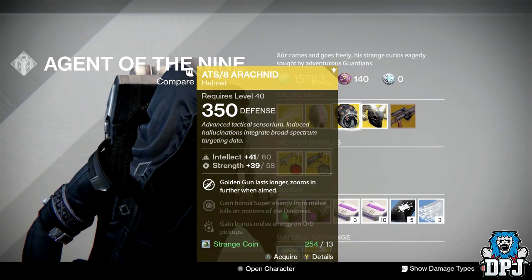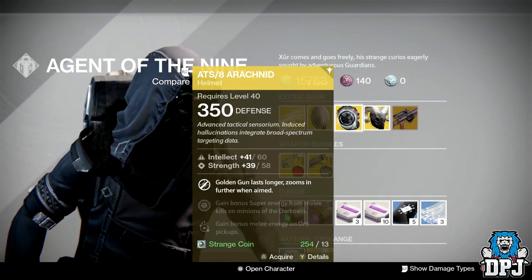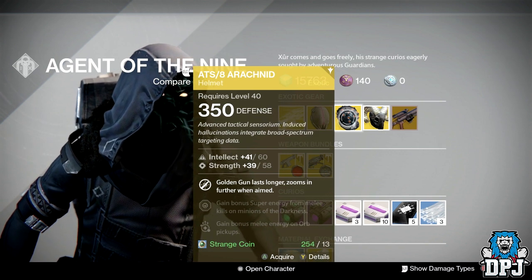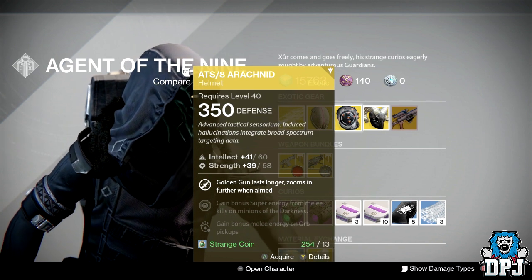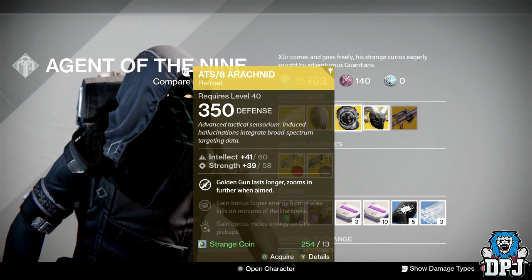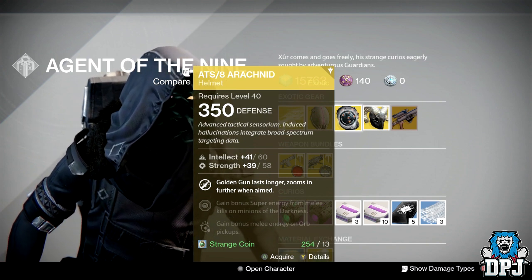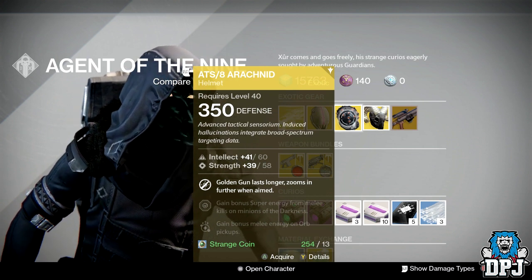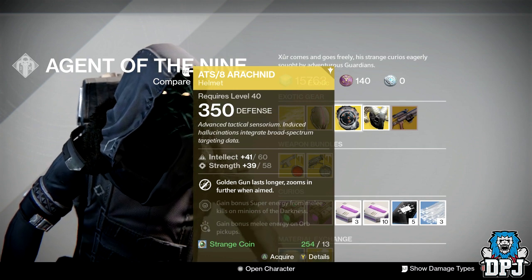For the Hunter we have the 8Arachnid. This one offers 99 altogether — again, 108 is needed for Tier 12. Golden Gun lasts longer and zooms in further when aimed. I got this and never used it once, to be honest — it's crazy.